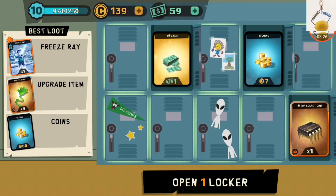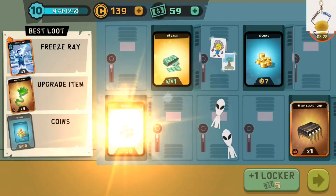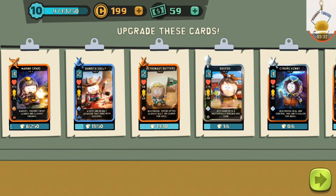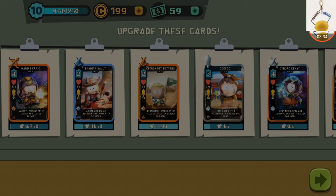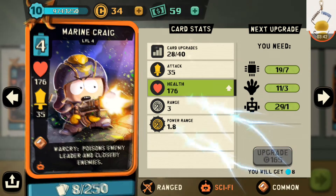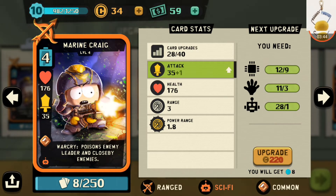We're gonna have to open up one more locker and we didn't get that. It's okay — let's see if we could upgrade the Marine Craig yet. Alright, we're gonna take him up one level, and let's try to get more coins for him.